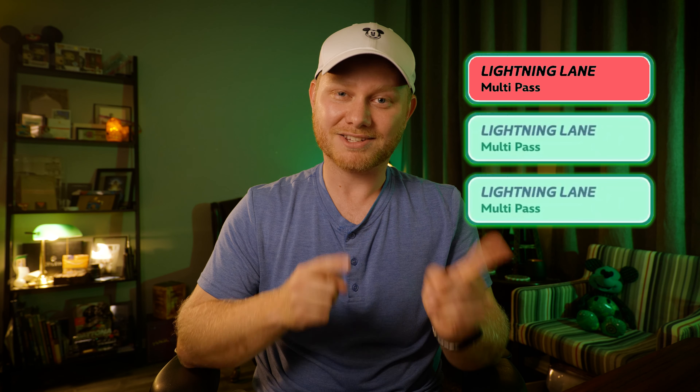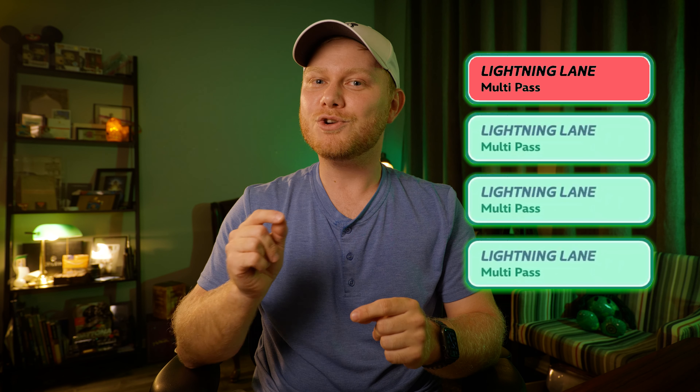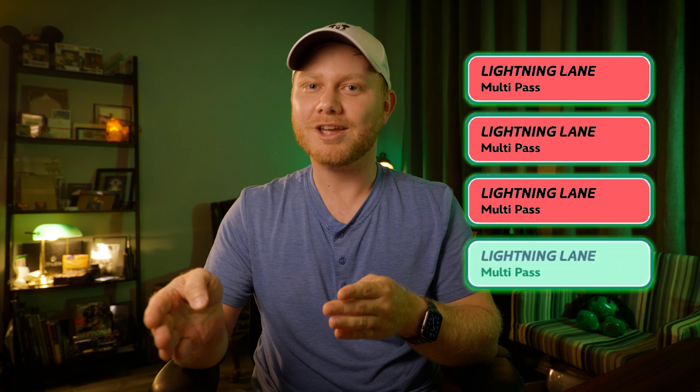Now with the new system, you can make your selection three days out from your visit — no more making them the morning of your visit, which is so nice. And the best part is, you can book three ride selections at once, as opposed to one at a time with the old system, which I think is a great improvement. This is a lot like the old FastPass Plus system. If you're staying on property at a Disney hotel, you can book these selections even further in advance. Those staying at Disney resorts can book up to seven days in advance, and you can book all of your days at that time — up to 14 days of park visits.